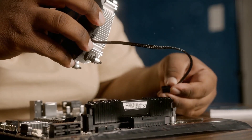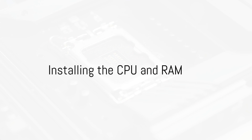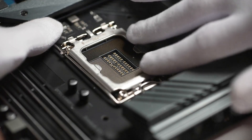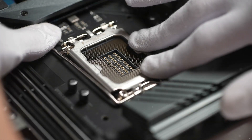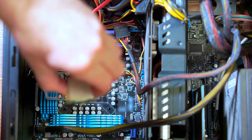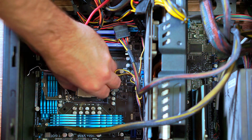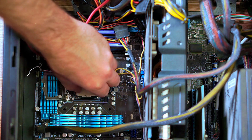Now that your case is prepared, it's time to install the CPU and RAM. It's easier to install the CPU and RAM before placing the motherboard in the case. The CPU, or central processing unit, is the brain of your PC, and the RAM, or random access memory, is its short-term memory. Together, they're vital for a smooth gaming experience.